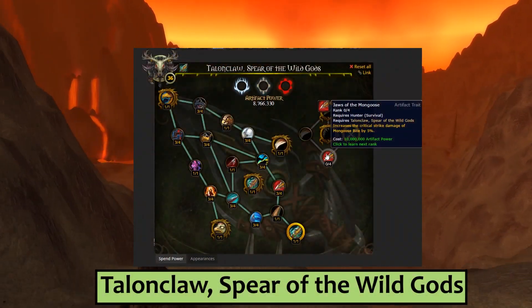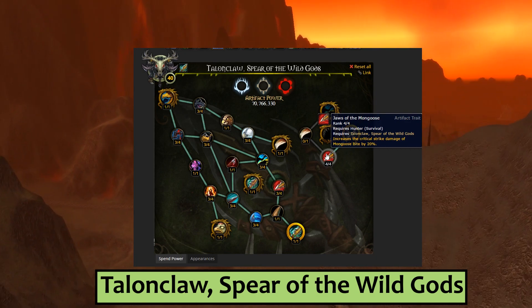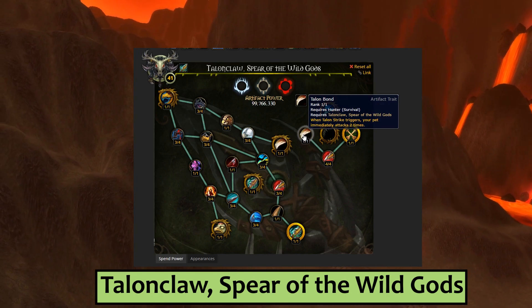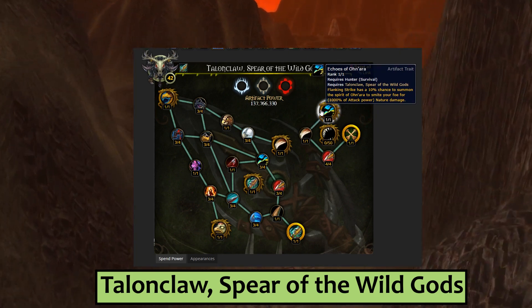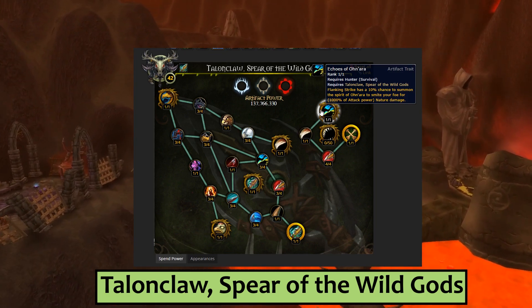Survival Hunters get to spend four points on Jaws of the Mongoose, increasing the crit damage of their Mongoose Bite by 20%. Talon Bond causes your pet to instantly attack twice whenever your Talon Strike triggers. For the new Golden Dragon trait, Survival gets Echoes of Onara — your Flanking Strike will have a 10% chance to summon the Spirit of Onara to smite your foe.